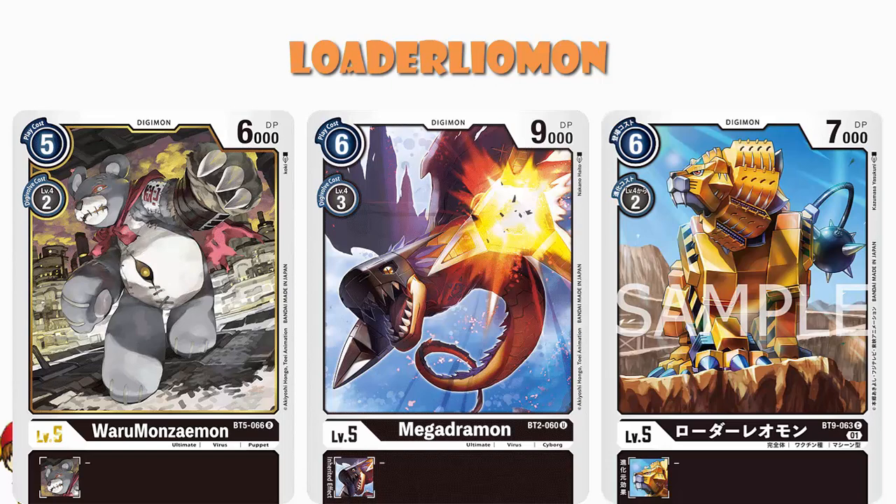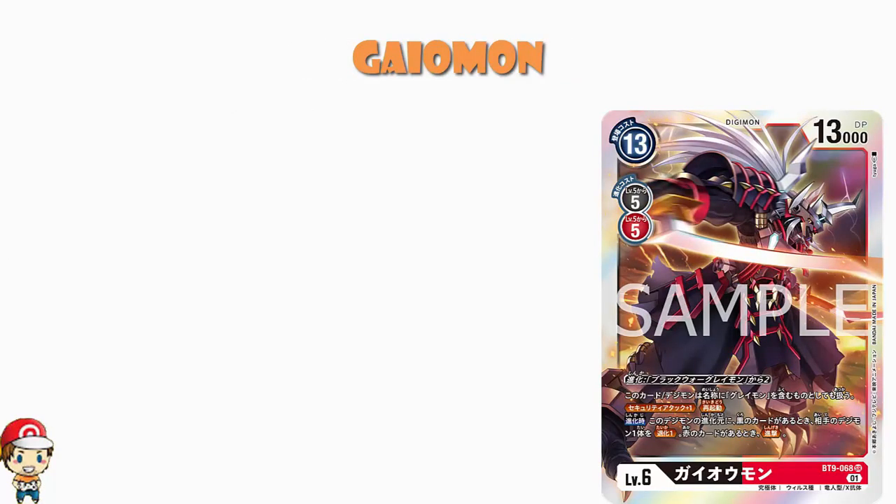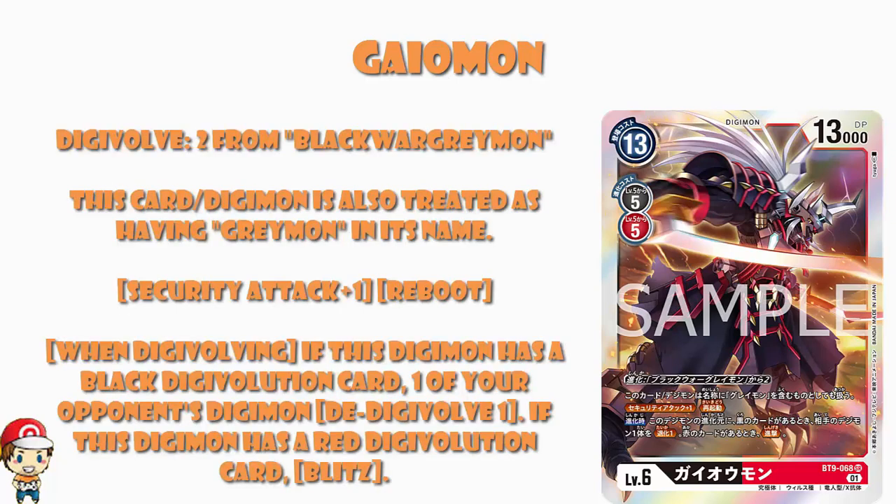That does mean we get to move on and finish on a much happier note — we can have a little chat about Gaumon. What we've got here is a level 6, 13 cost to play (that's high), 5 cost to Digivolve (also high), and 13,000 power — at least that's high as well. It is a black and red Digimon — a proper dual colour — meaning it is both black and red, can Digivolve from black, and can Digivolve from red, which is clearly awesome. And if you Digivolve from Black War Greymon, you're only paying 2 memory rather than 5.